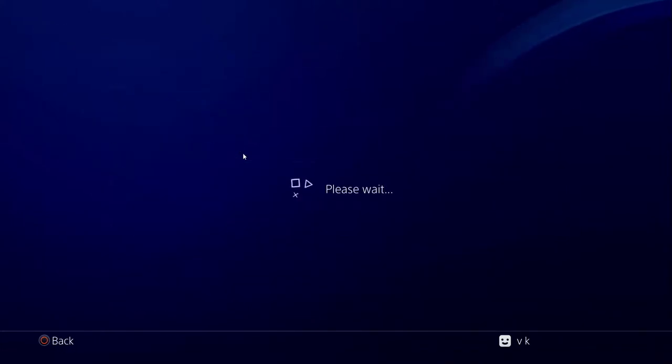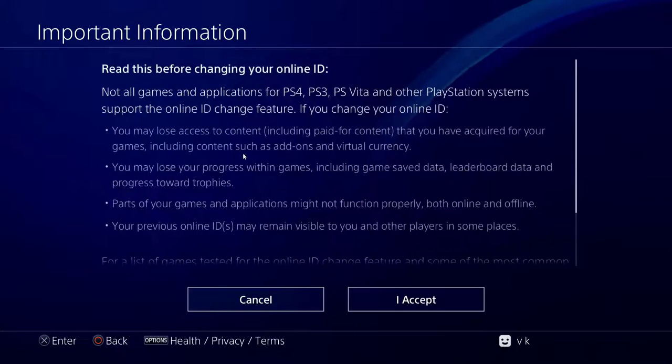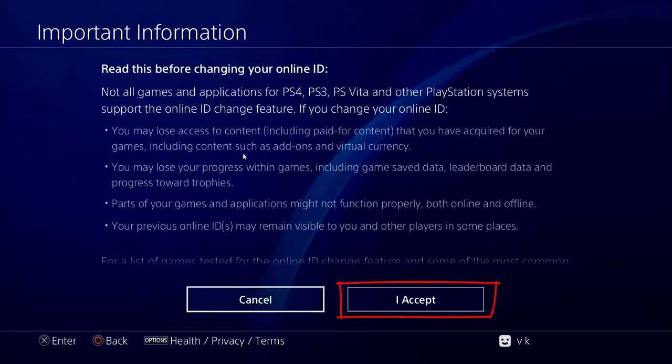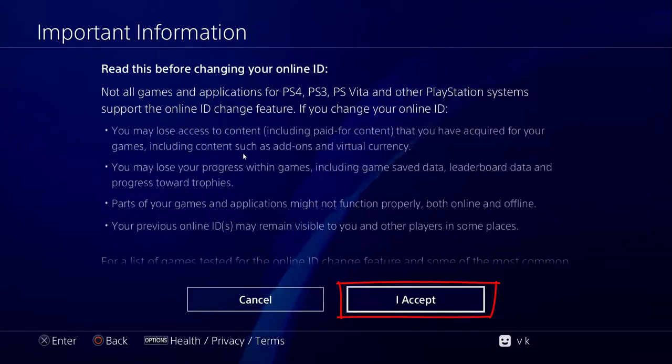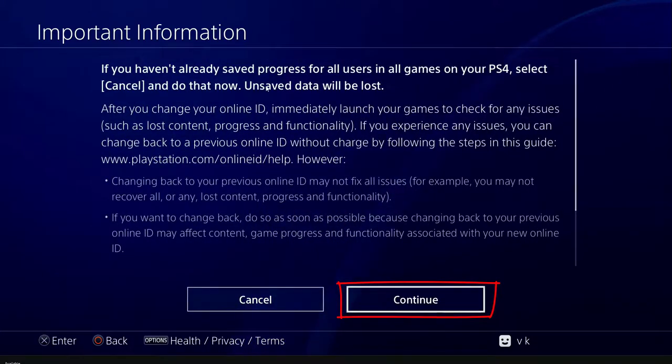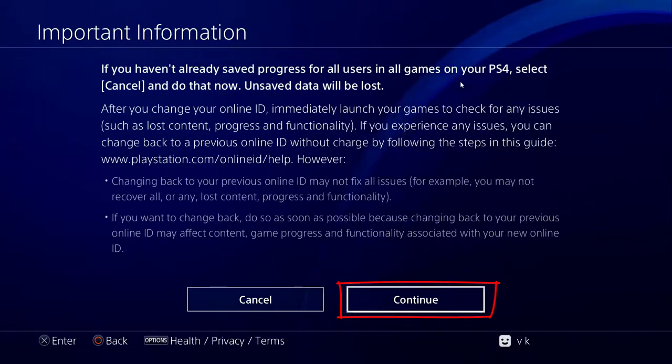Just tap on this. You will be getting a warning message. Read these instructions and click 'I Accept'. If you have not already saved progress for all users in all games, just read these instructions carefully.